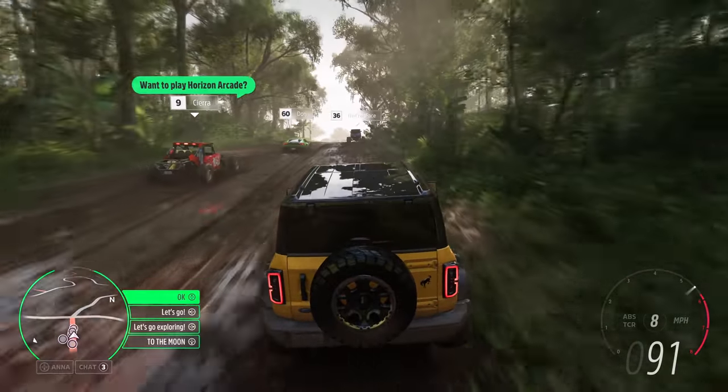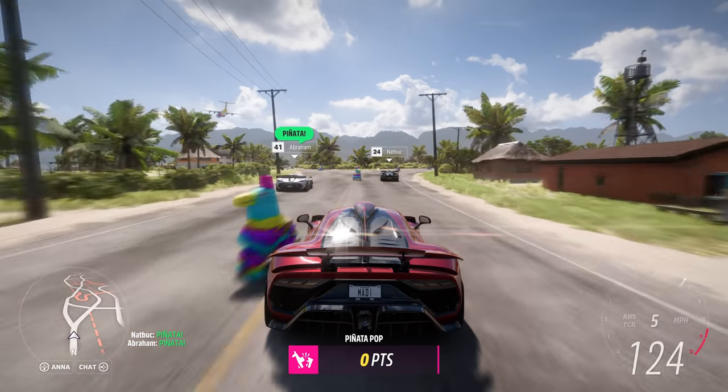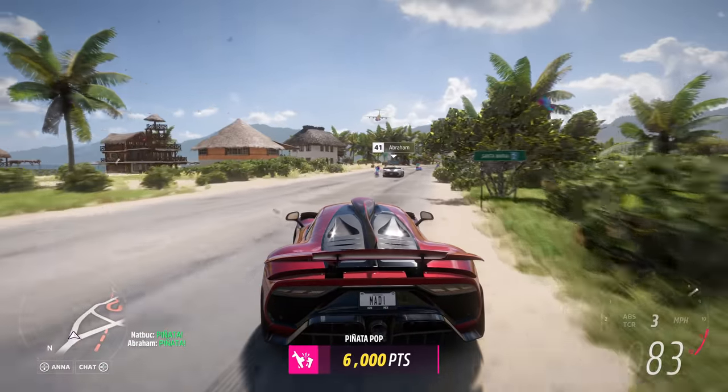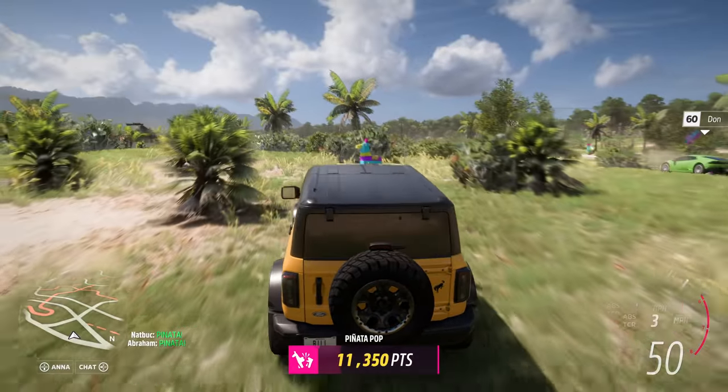A Horizon Arcade minigame is about to start. Forza Link knows that Bill loves minigames, so it intelligently prompts Sierra to invite Bill. Bill accepts, and they're seamlessly linked together with their GPS route set. With that Horizon Arcade minigame starting soon, all of our players are coming together. This minigame is called Piñata Pop, signalled by the Horizon cargo plane dropping a payload of piñatas.